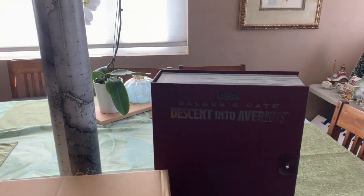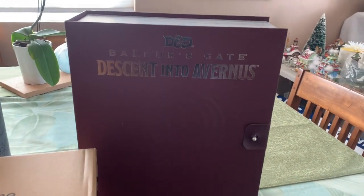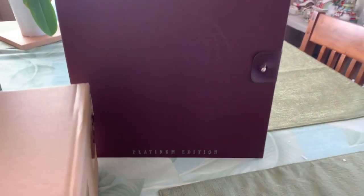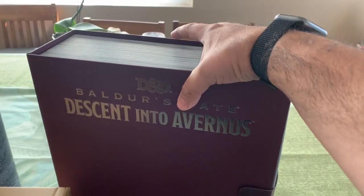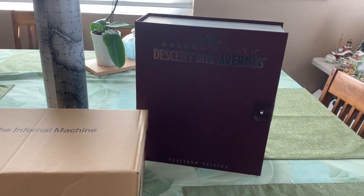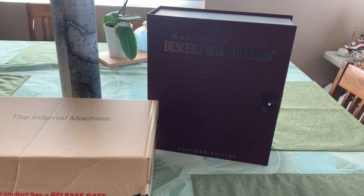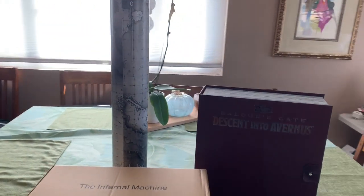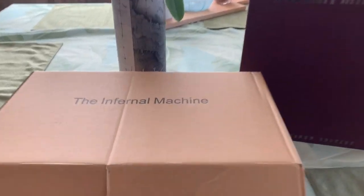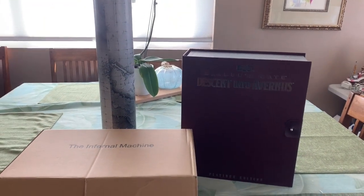Hey everyone, Mithrandil here with the Geekly Grind, and today we're going to be diving into Beadle and Grimm's Descent into Avernus Platinum Edition. This thing is massive and very heavy, about 12 pounds, and this is the latest Platinum Edition they've done since they released the Waterdeep Platinum set. So we're going to dive into this, check out the big box, check out what's in that wonderful map tube, and what the heck the Infernal Machine is.